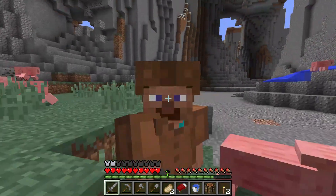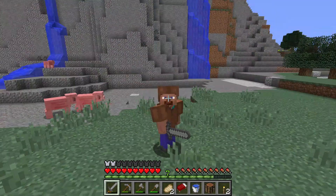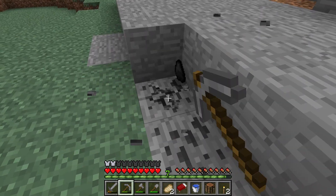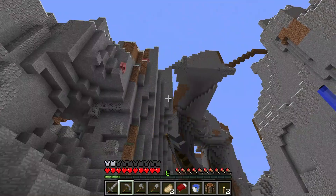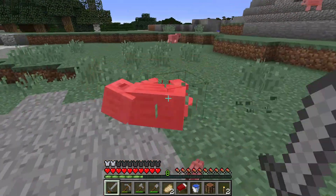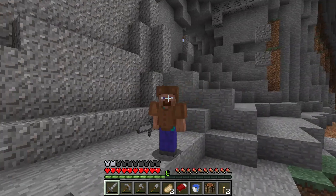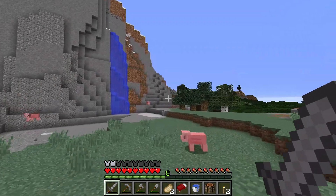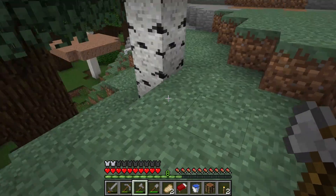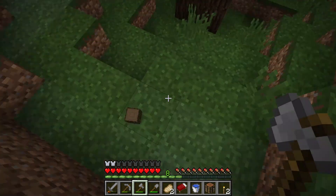Today we're gonna build a watchtower and use it to watch over this area to see if we can find the White Enderman. I've learned a little more about him — apparently he spawns in tundras and mountain biomes, which is where we're about to build our watchtower. I'd like to use some dark oak wood.